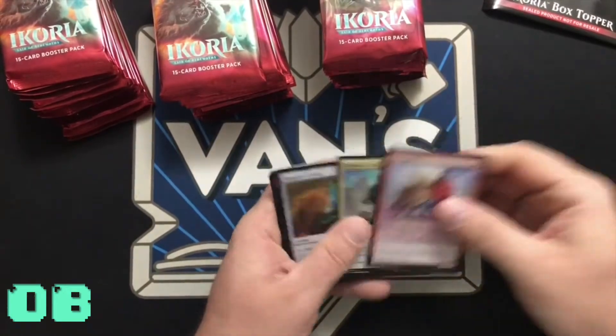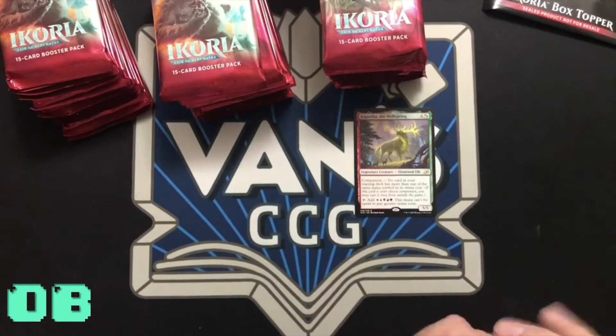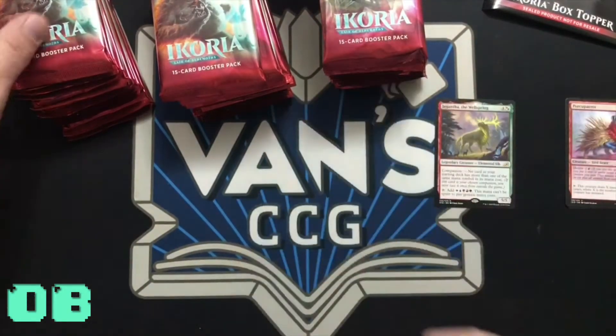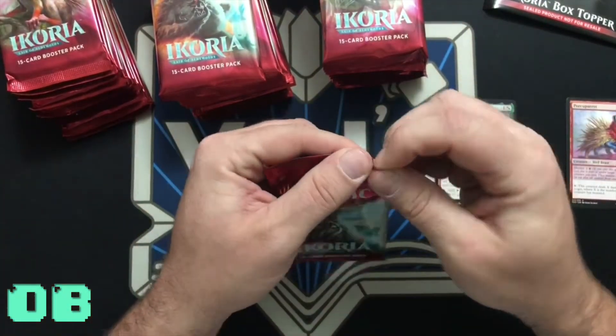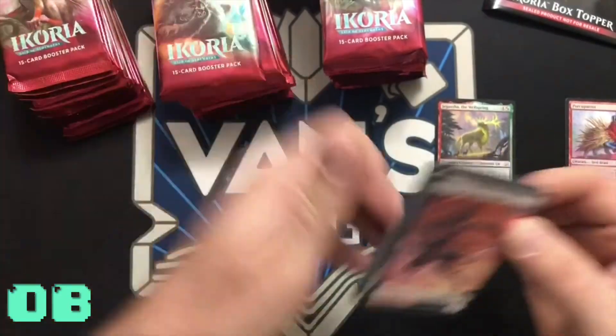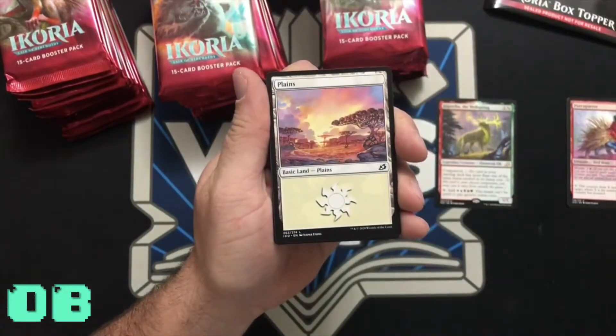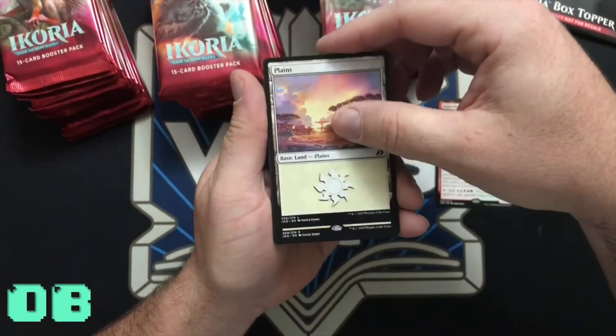They have — let's get the uncommons, rares, lands and tokens over here. They have Mutate, a really cool and interesting mechanic where you can actually put a creature card on top of or underneath something else.